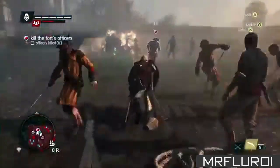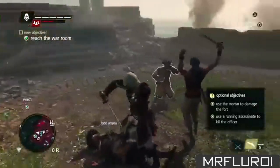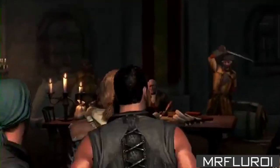Taking forts gives lots of rewards. It unplugs the map and shows the nearby locations, unlocks side missions, shops, treasures, and collectibles — all things that help with the progression of Edward and the Jackdaw. And the best thing about taking a fort is that it's yours: it will attack enemy ships and protect you.